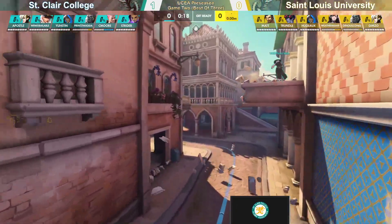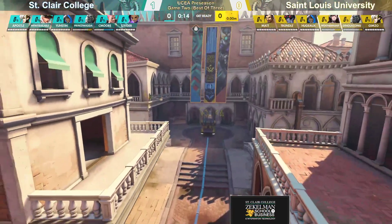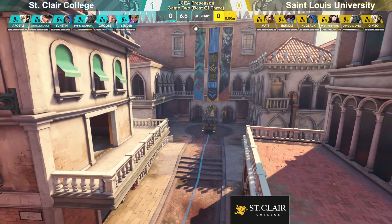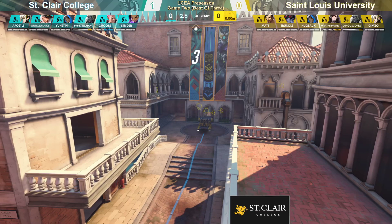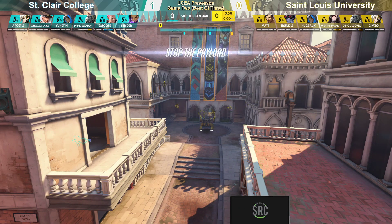Saints had a pretty good start. I take this cart, push it all the way to the end through the checkpoints. This map is going to lend itself to some more longer-range DPS, as we see coming out here from St. Louis and St. Clair, respectively. Rialto is a great map for these long-range pushes.